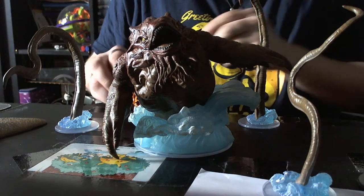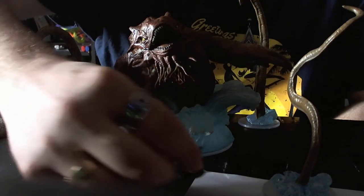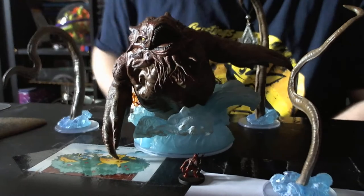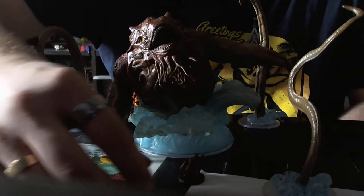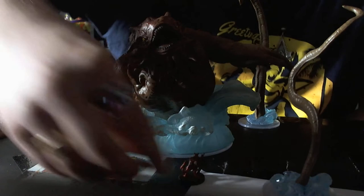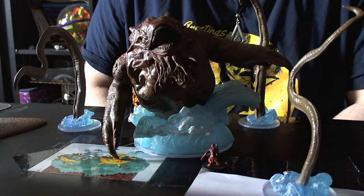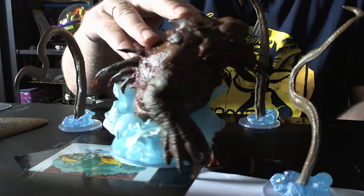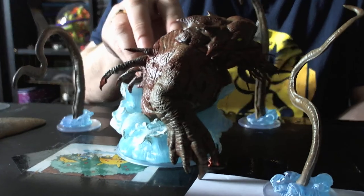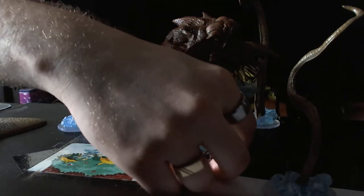So this is the Kraken, and first, this is the tiny little kobold — that is your size comparison as of right now. As you can tell, the kobold doesn't even come close to the size of the wave on the Kraken itself. If we move the claw of the Kraken, he is covering the whole entire kobold — just from the actual size of the claw itself.